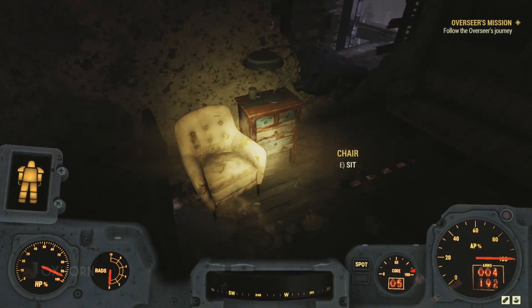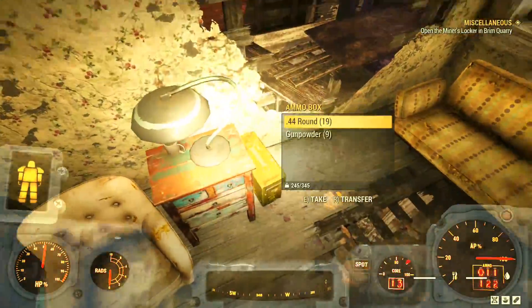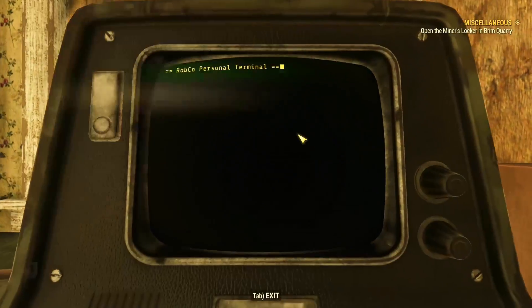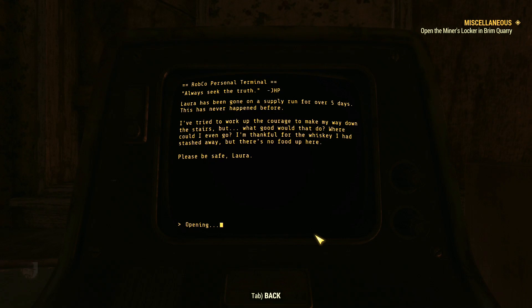In one of the houses we find food — a pumpkin pie, canned food — and heading upstairs, before Wild Appalachia we would have found a bed next to a table with a magazine. But after the Wild Appalachia update, we find the bed gone and in its place a terminal on a desk next to a skeleton in a wheelchair. Accessing the terminal, we read "Always Seek the Truth — JHP." The first entry, "Laura Gone Day 5," reads: "Laura has been gone on a supply run for over five days. This has never happened before. I've tried to work up the courage to make my way down the stairs, but what good would that do? I'm thankful for the whiskey I had stashed away, but there's no food up here. Please be safe, Laura."